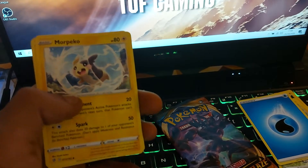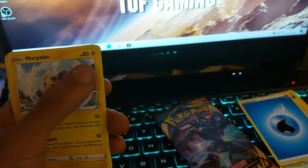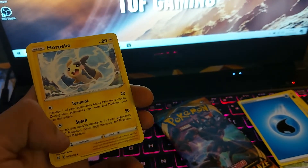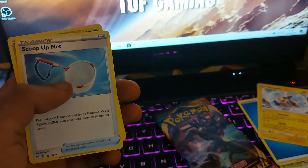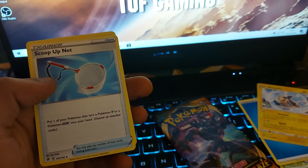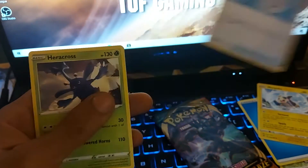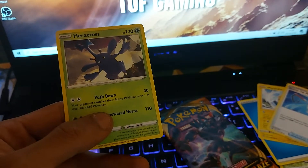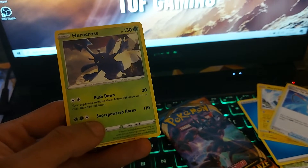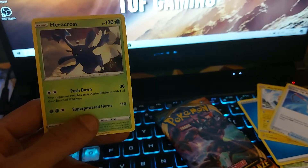Morpeko, which is kind of like the cousin of Pikachu — it is a two-sided Pokemon with a Dex entry of 877, 80 health points, Electric type, with two moves: Torment and Spark. Then we have a Trainer item, Scoop Up Net: put one of your Pokemon that isn't a V or GX Pokemon into your hand and discard all attached cards. The last card of this pack was Heracross, a Single Horn Pokemon with a Dex entry of 214, 130 health points, Grass type, with moves Super Powered Horns and Push Down. Nothing decent out of that one.